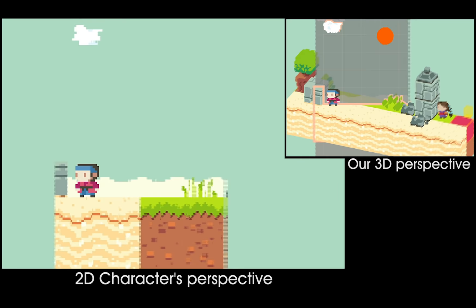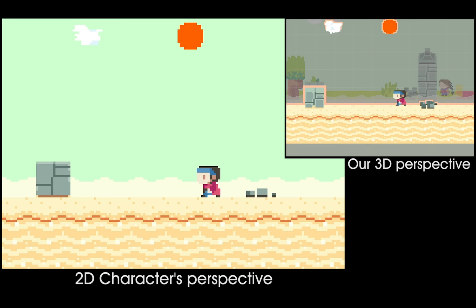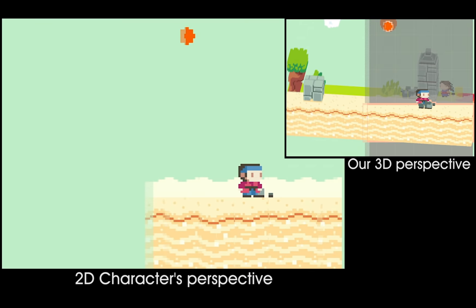He might think the world is deforming, but it's just what it would look like if you took 2D slices of a 3D object, like images produced by an MRI machine for example. The world isn't changing, it's just being seen from different directions. So when he's further along the third dimension, down in the desert world, he can't see the wall, but he can see the rubble.